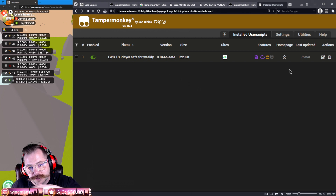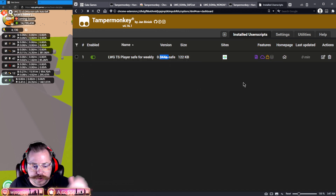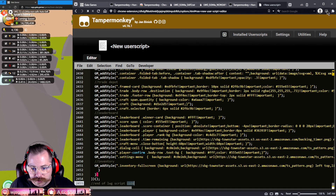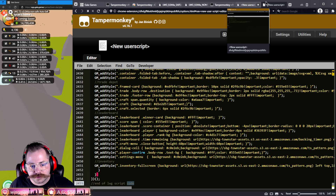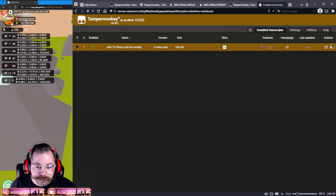That is all you have to do to install the Lycan Warlord Gaming auto-sell/production script. You can see a green toggle switch showing it's enabled and on. It also gives you the name and version. Whenever we update it, you either come to this page, delete the old code, and copy the new version in — or click 'Create a New Script' in Tampermonkey and do the same copy-paste process.